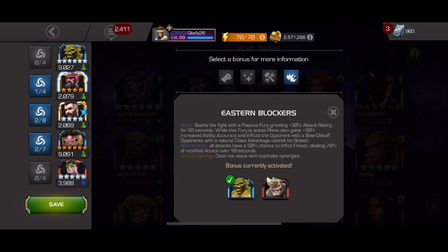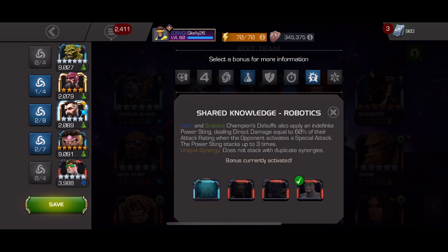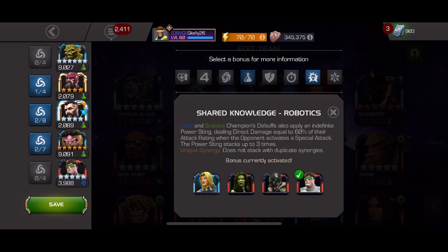The next synergy in play is the Mr. Fantastic and Dr. Octopus synergy. What this does is give tech and science champions debuffs that also apply an infinite power sting, dealing direct damage equal to 60% of their attack rating when the opponent activates a special attack, and it stacks up to three times.